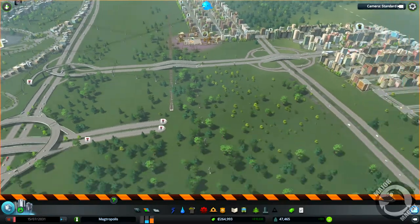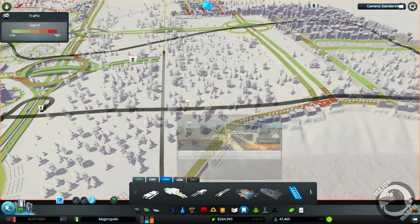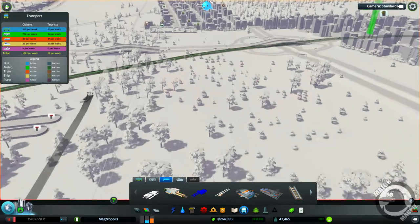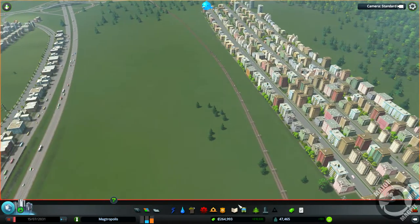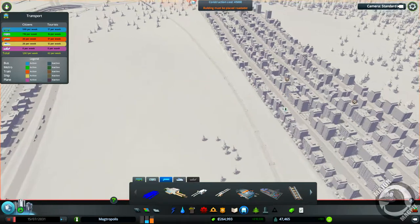The good thing about removing that railway is I do actually have other train stations now that I'm getting from the Steam Workshop, and we've actually got quite a few of them - suburban train stations. There's a train station with pedestrian crossings, we've got quite a few. We can go ahead and put some of these guys in. Maybe just go ahead and do one straight away now. I'll put one up here - let's just see what they need, because I think these have got to clip the roads rather than lines.